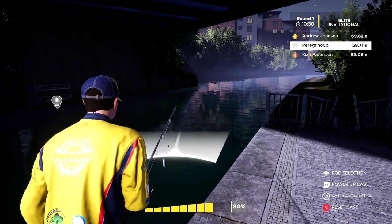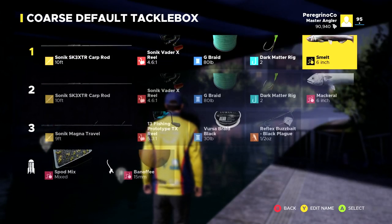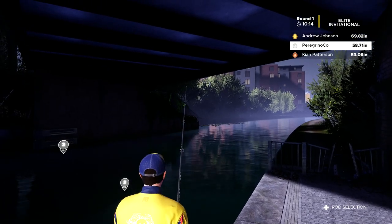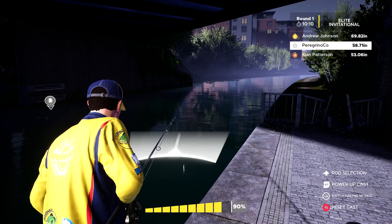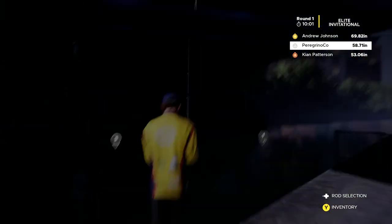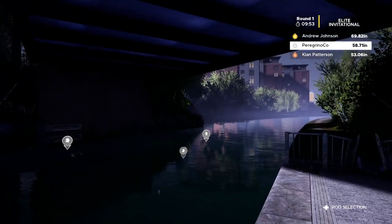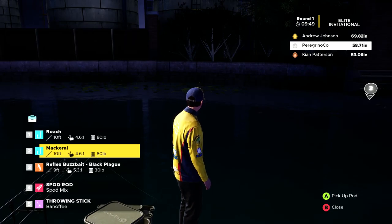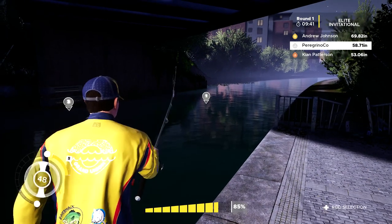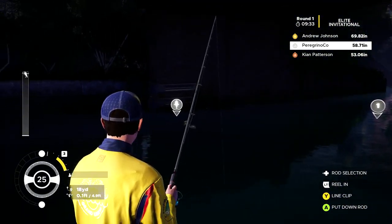I'm going to put the mackerel back over here and switch out the smelt for a roach, see if that changes anything. I'm going to throw the roach in that same area where those fish have been swimming. Every time I put the rod down, it just swings it back — so I'll try one more time, hopefully it doesn't do that again. That's starting to get really annoying. What is happening with that rod?